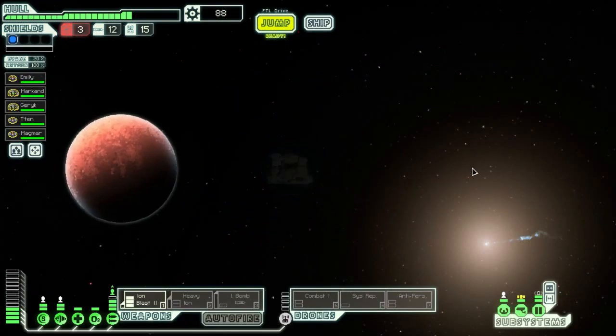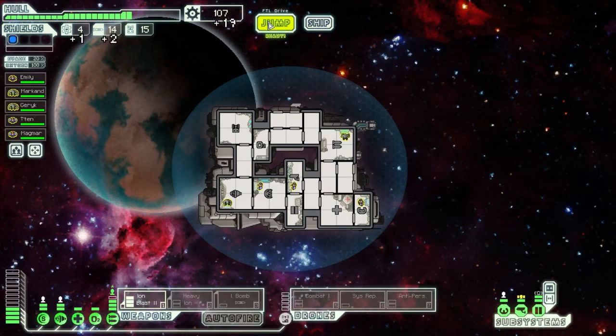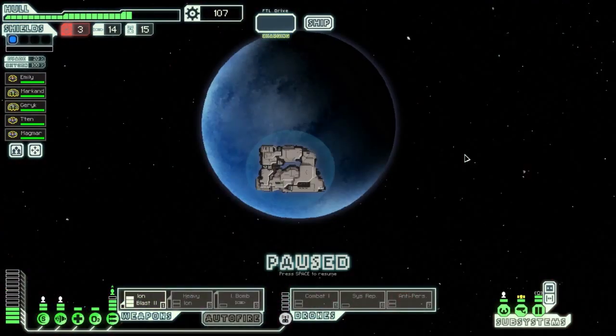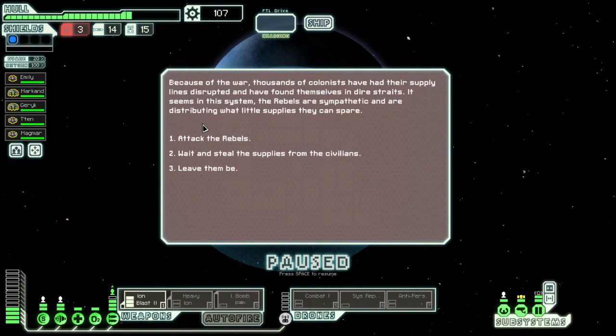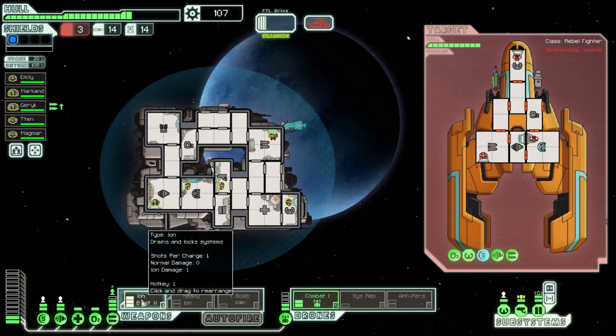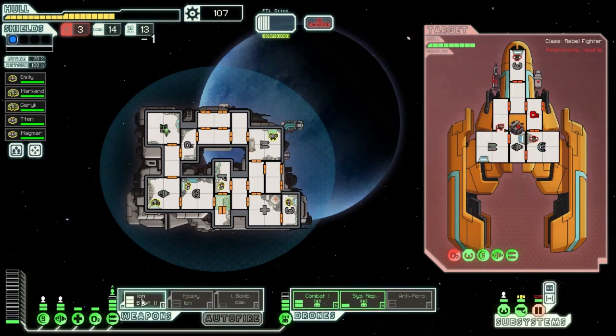Distress signal - see what they got, probably something for the next zone. Might be upgrading pretty soon. I like to attack the rebels and still have civilians. The reason is they're friendly with the rebels so it kind of makes sense. Let me go ahead and send this guy out.